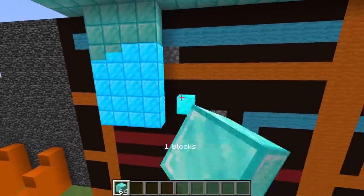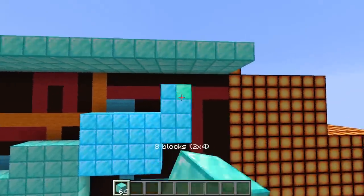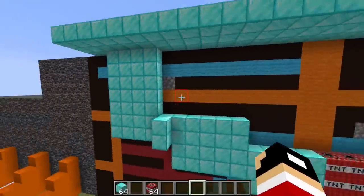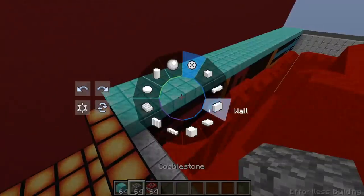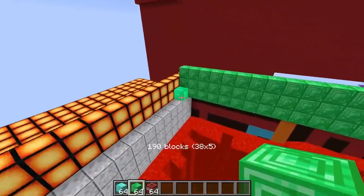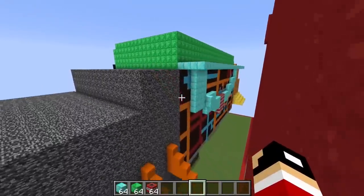Let's build this guy a little chain before we build his neck, because every giant king monster needs a cool chain. In the middle of his chain we're gonna put some TNT — if anybody touches him he's gonna blow up and kill them. Now let's build his neck and head. We'll give this guy an emerald neck — emeralds are literally the strongest thing in the game, so if anybody tries to stab him in the neck he will not die.